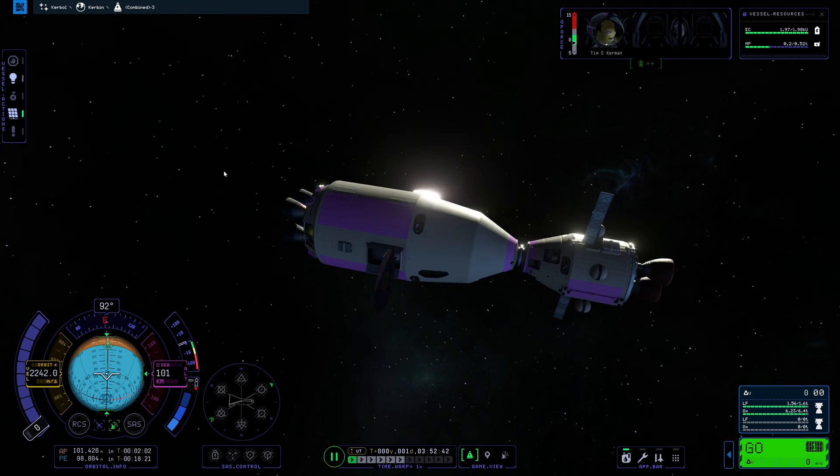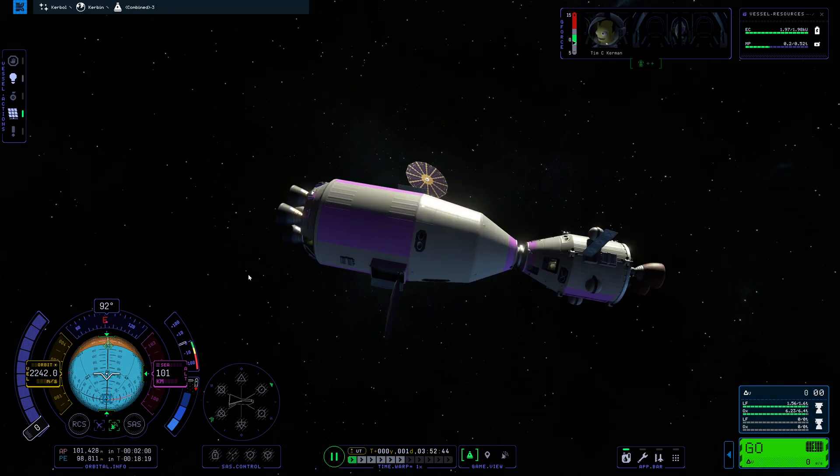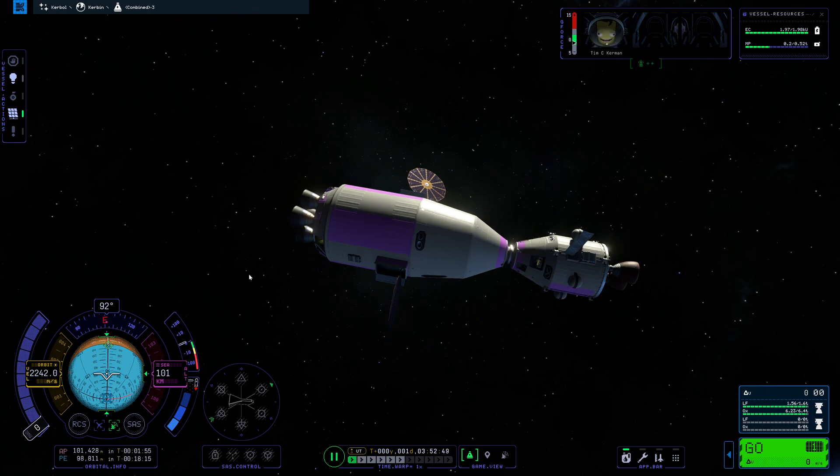Thank you for watching. I will put out some more advanced docking tutorials later for when you are docking to a station or other object that you are not able to align with your vessel. But for basic docking this is the easiest way to do it — don't make it any more complicated than you have to.